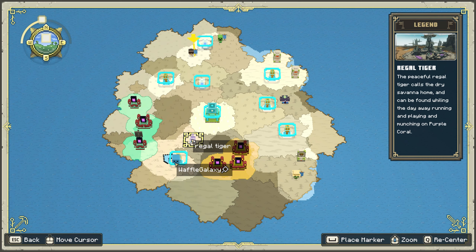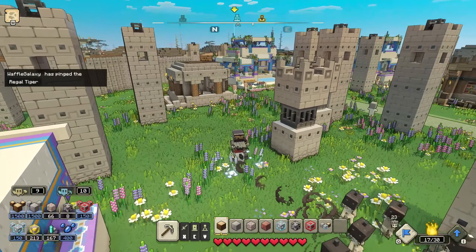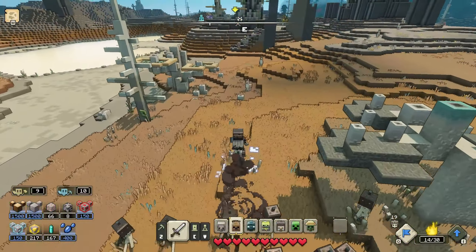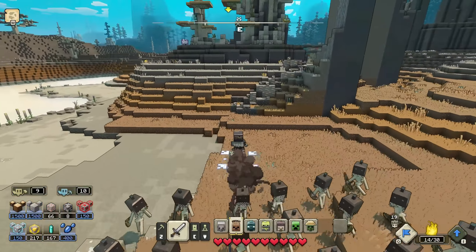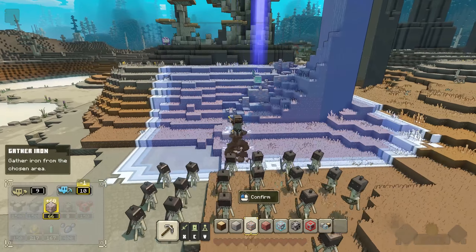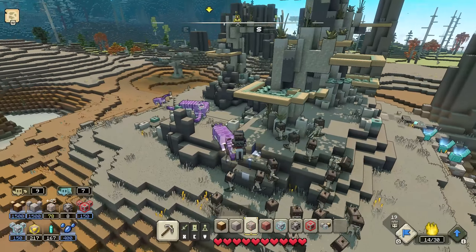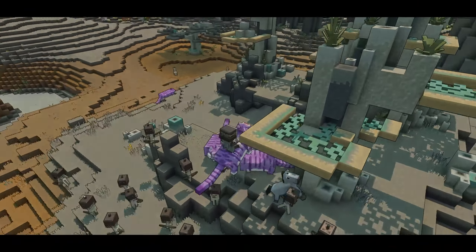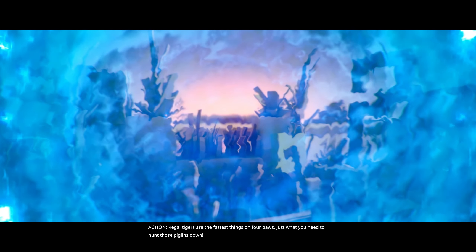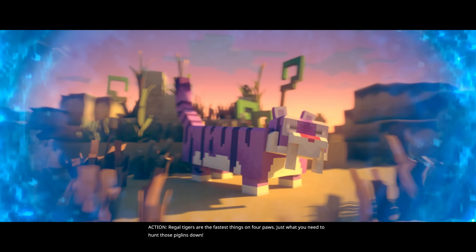We're going to have to go from here. Let's go see what the Regal Tigers are up to — I guess I could use one as a new mount. I think it is them — yeah, I see a purple one in the background. And we have a little bit of iron right here. How does this work? Can I actually... oh wait. Swap mount. Hey, okay. Boom. And then... whoa, I'm on a Regal Tiger! Whoa. Regal Tigers are the fastest things on four paws — just what you need to hunt those piglins down.